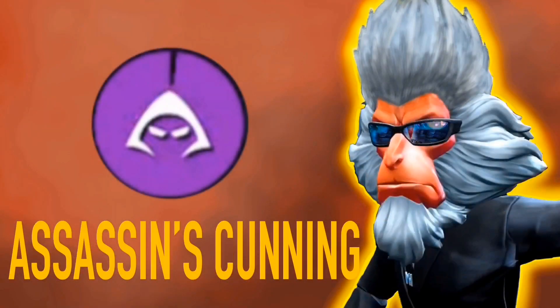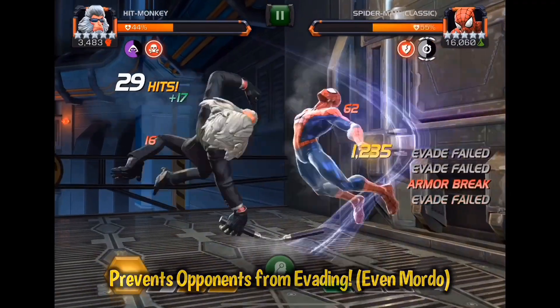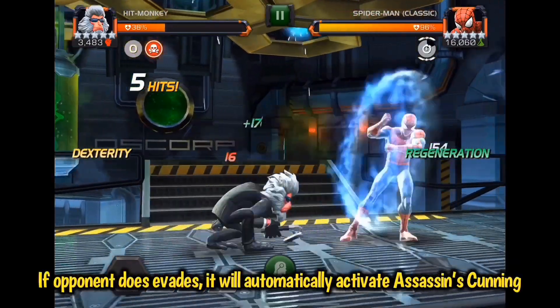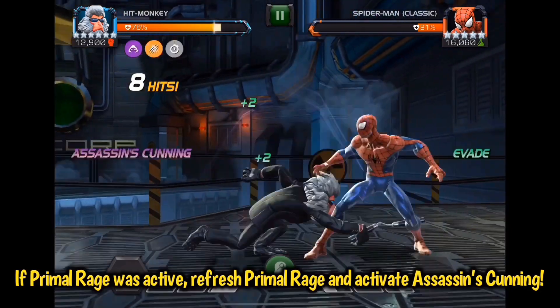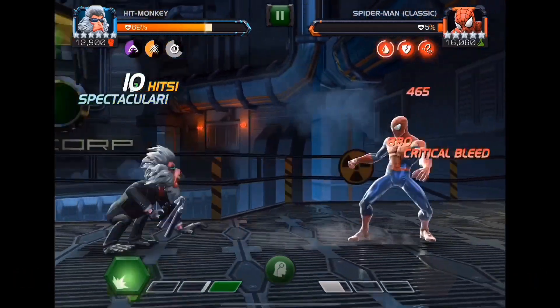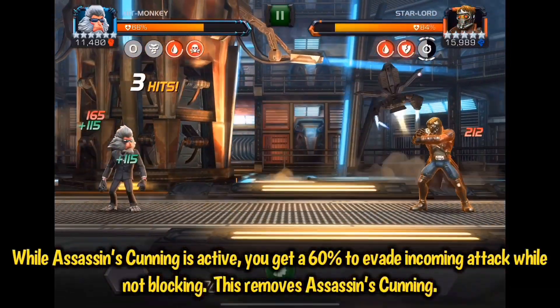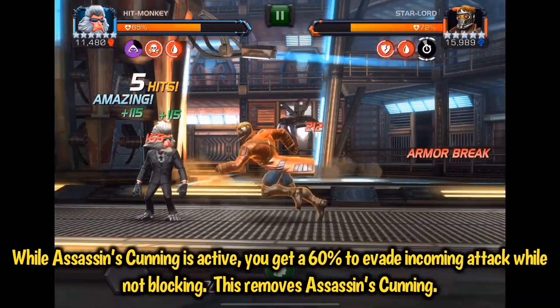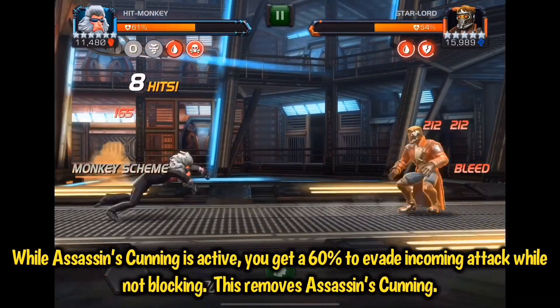Let's talk about what really makes Hit Monkey great, which is assassin's cunning. This is the mode you're going to want to be in. The first thing about assassin's cunning is that it prevents the opponent's evade effects — this works great on all opponents that evade, including Mordo; he will not activate his astral evade. Additionally, if an opponent does evade and you don't have a monkey scheme, it'll automatically activate assassin's cunning. If you have primal rage going and they auto-evade, it will activate assassin's cunning and refresh primal rage. When you have assassin's cunning active, you also get a 60% chance to evade incoming attacks while not blocking, though this removes assassin's cunning and you have to reactivate it.